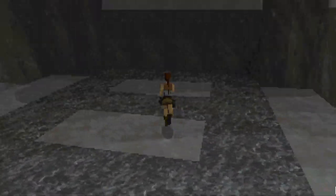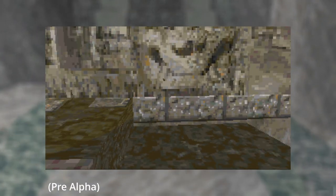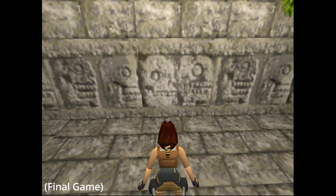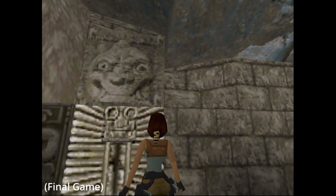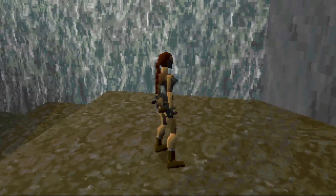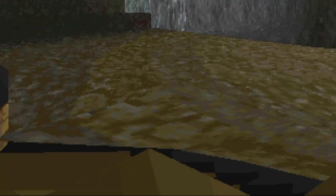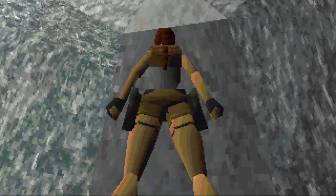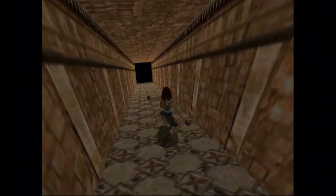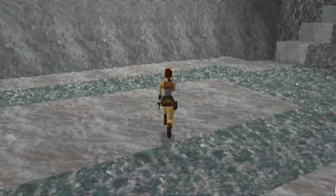The textures used here are very reminiscent of the ones used in the level City of Vilcabamba from the first section of the game, Peru. In fact, some of these textures did make it into the game, as we can see here. Another thing to mention is the level geometry itself — it seems as though at this early stage they were experimenting with diagonal walls, although they were not properly implemented as you can walk straight through them. Also missing from this tech demo are slopes that Lara slides down, no item pickups such as med packs or ammo, and the inventory screen has also not yet been implemented.